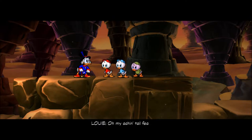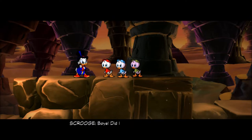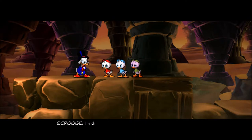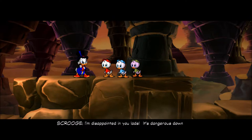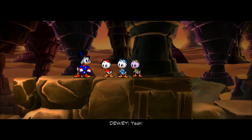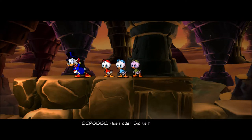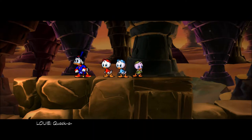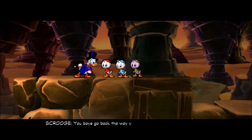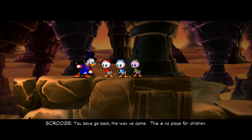My ink and tail feathers! Boys, did I not tell you to stay with Gyro? We just wanted to help, Uncle Scrooge. Hush, lads — did you hear that? Those must be the voices that the miner was talking about. You boys go back to where you came — this is no place for children.